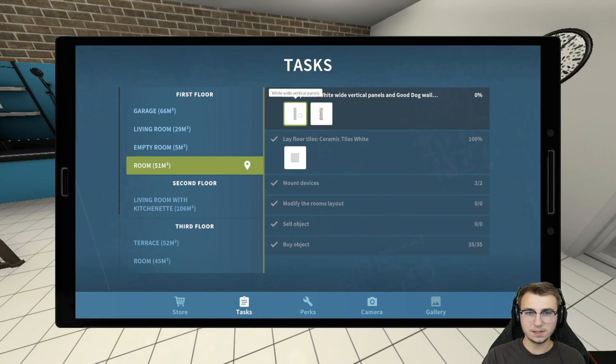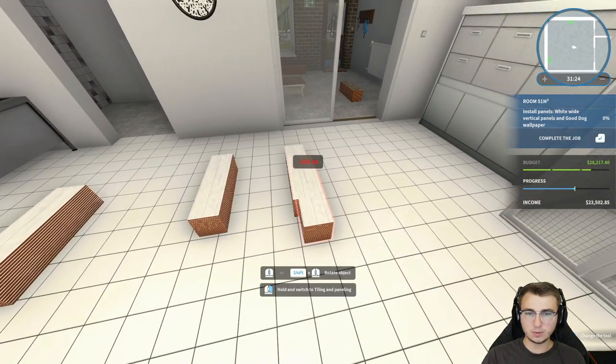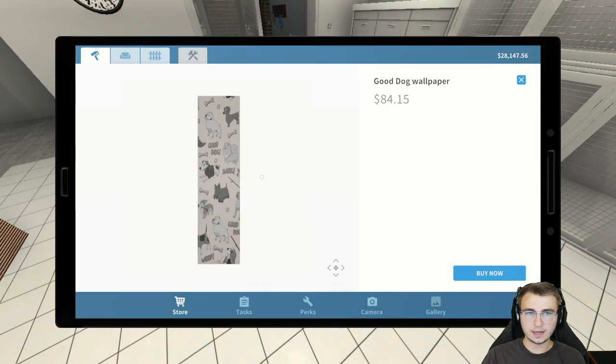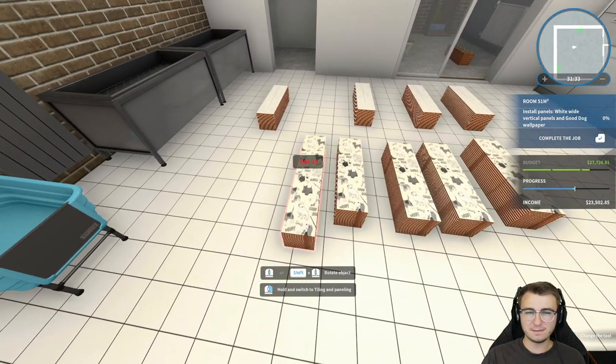Next we have some wall panels — wide, a little like shiplap. I can get down with that for sure. We'll do like four of those just for good measure. Then we have the good dog wallpaper — I really like that. Let's do maybe five of those.